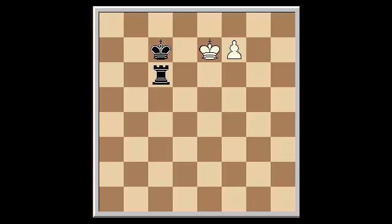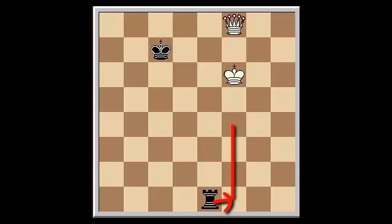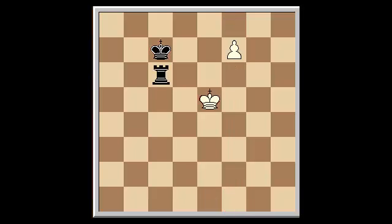If instead White plays King E7, because of the positioning of Black's king, how can Black draw? Obviously the pawn will promote, but Black can still force an X-ray attack on the Queen with Rook C1, so that when the pawn queens, Black has Rook E1, forcing the king in front of its queen — for example with King F6 — leaving Black with an X-ray attack on the Queen by checking the king. So Black plays by checking the king again with Rook C5. Now how should White play?